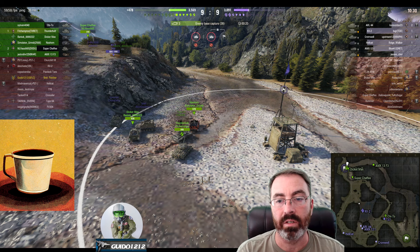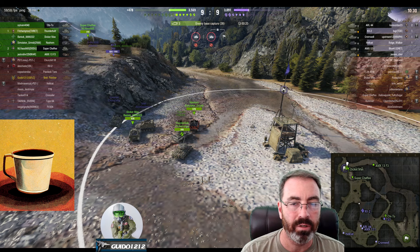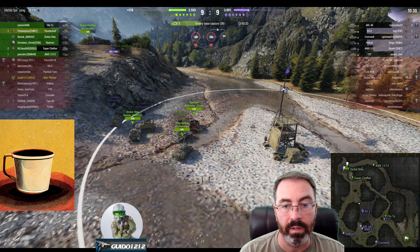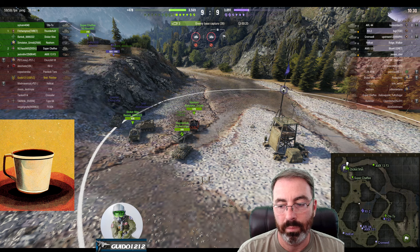One of the big mechanics in this game is that as you are capping, the tanks on the cap accrue cap points. If you damage the tanks on the cap, the cap points go away — that's decapping. The first guy on has the most points; he starts accruing them first. As further tanks get on, they have fewer points. But if you get hit, you get decapped and lose your points.